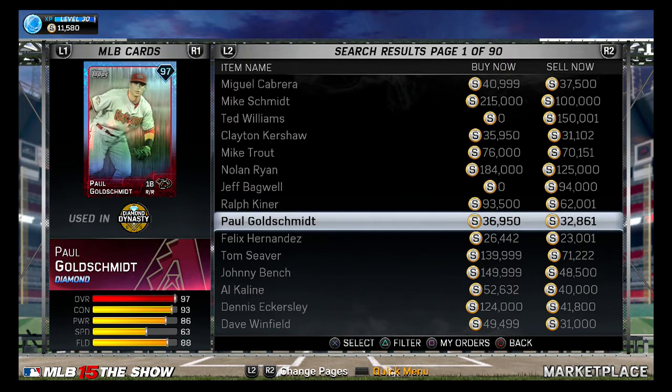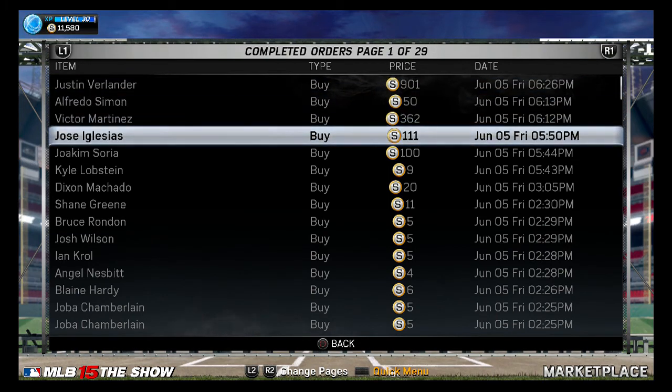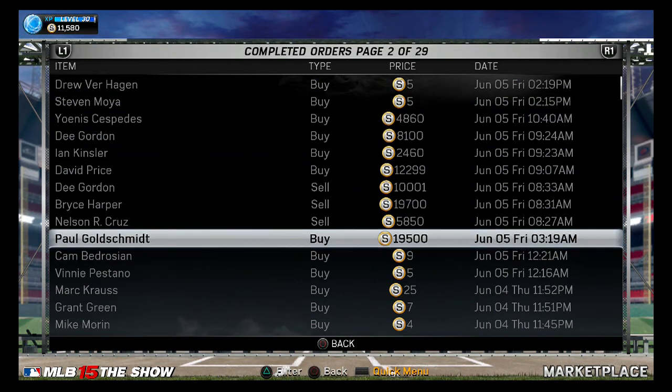He's the only diamond that's been upgraded this year so far. Let me show you what we did here — completed. I already knew he was gonna get an upgrade, so I waited till Friday morning. He was selling around 19k to 23k, and I knew people were gonna do a fire sale every time packs come out. So I put in a bid before I went to sleep, woke up and my order was completed for 19k. Easy money — that's an easy 10k profit off the bat.